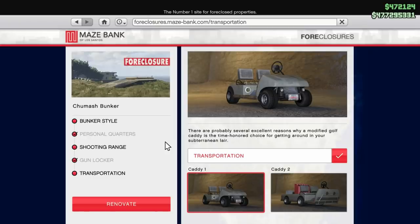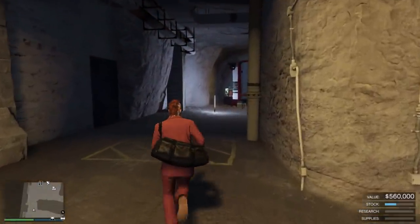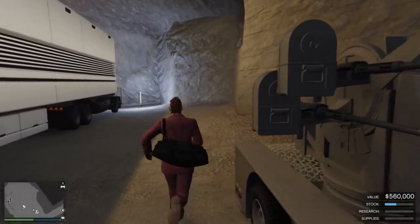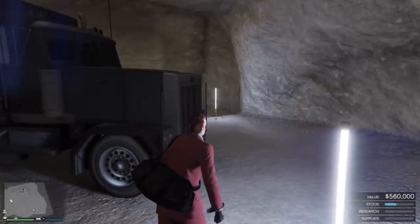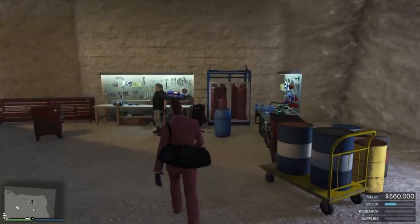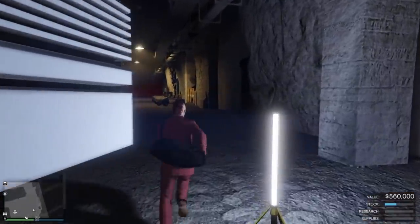The next best bunker is the farmhouse location, but overall Chumash is the way to go. You can renovate the bunker and add the style, personal quarters, shooting range, gun locker, golf cart, and transportation — but you don't need any of that starting out, especially to make money. Inside the bunker you can also store a MOC, the mobile operations center, and your anti-aircraft trailer, along with a customization area to upgrade the MOC.